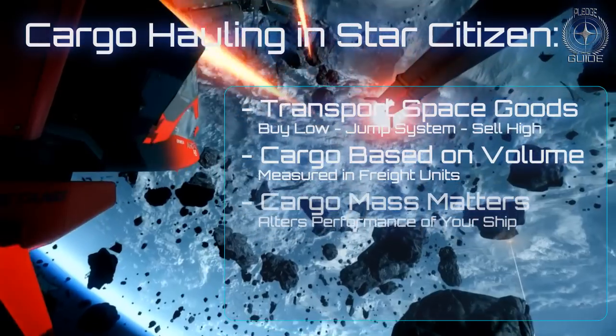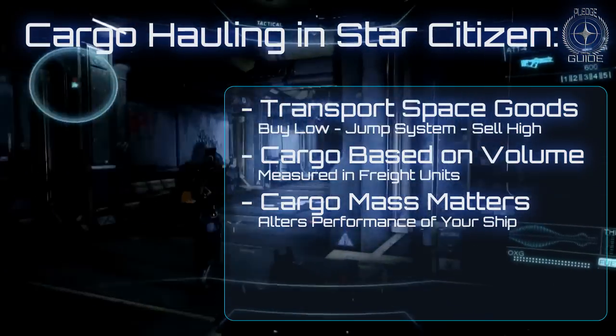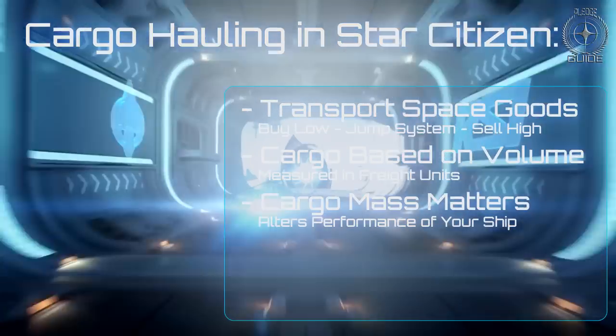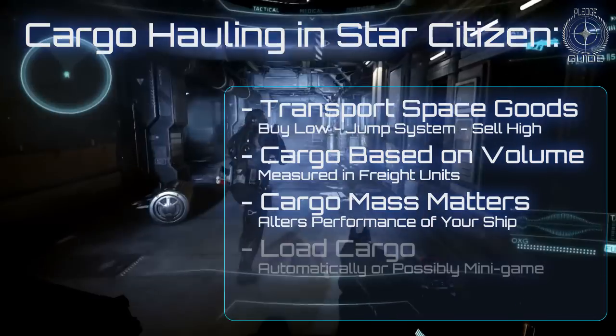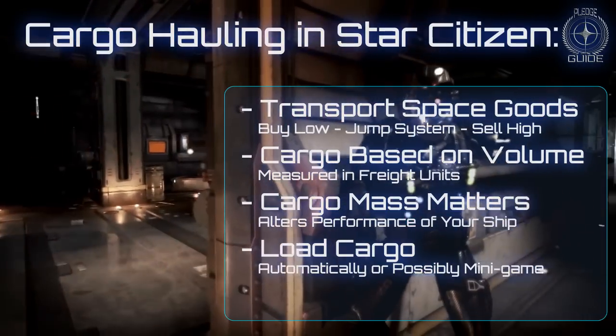Cargo mass will also play a role. A heavy load is going to affect how well your ship handles in flight. Most cargo transactions will be handled by mobiglass, where the goods are delivered to your hangar after you order them. You will be able to employ dock workers to load the cargo automatically, or load it yourself in a minigame.